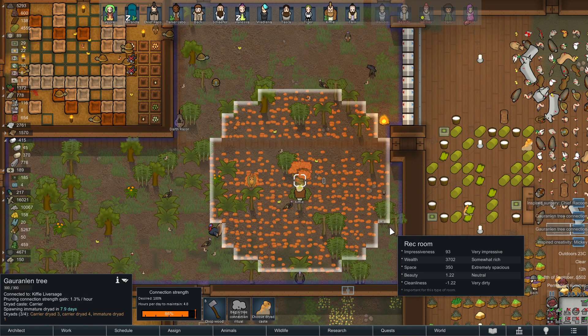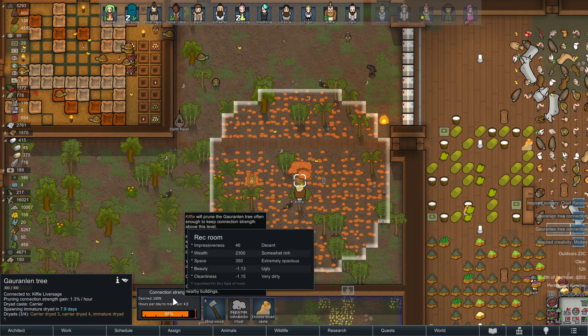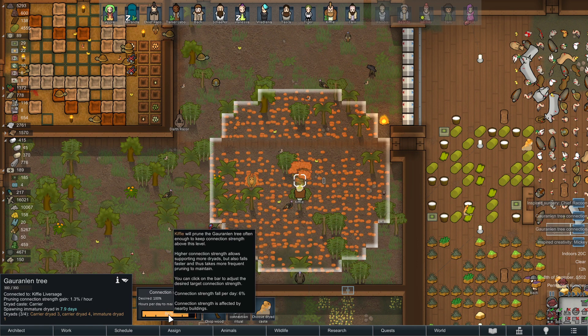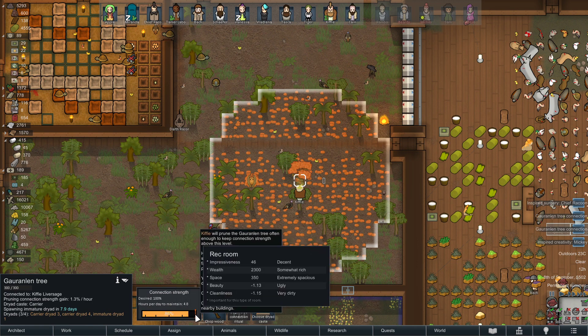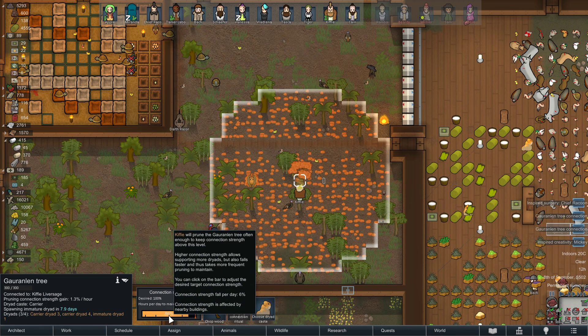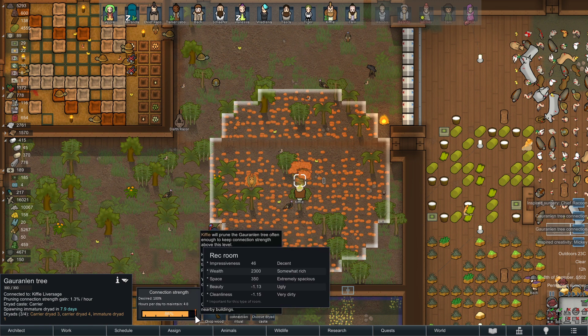Hello everyone, welcome back to another RimWorld video. Today I want to talk about the connection strength from the Goran tree — should you have 50%, 100%, or 75%, and what's the difference? By default you're going to start at 50%, and you can choose to go all the way up to 75% or to 100%.